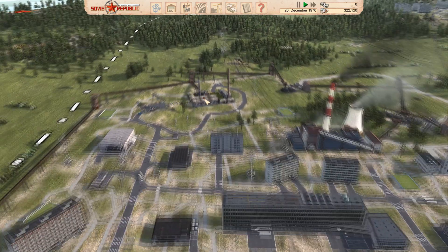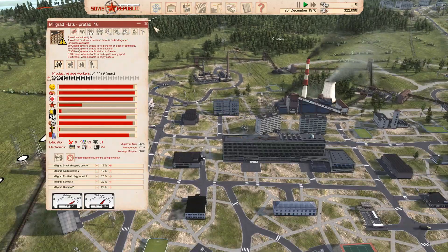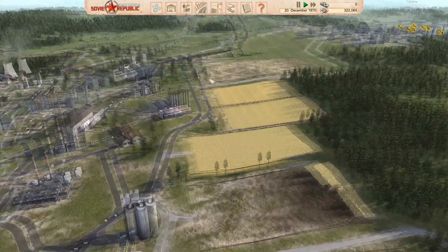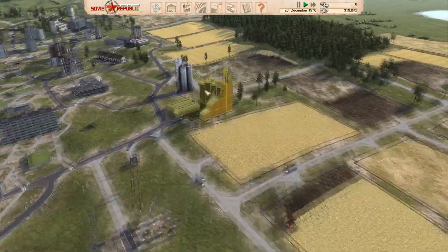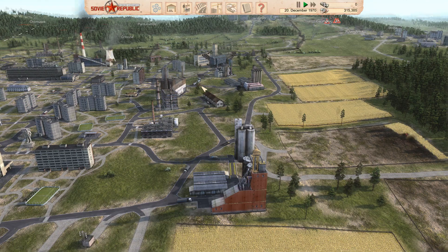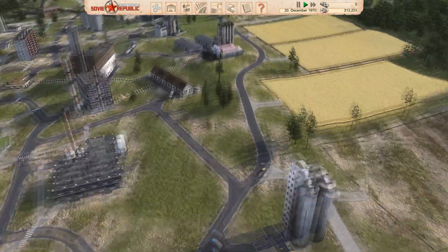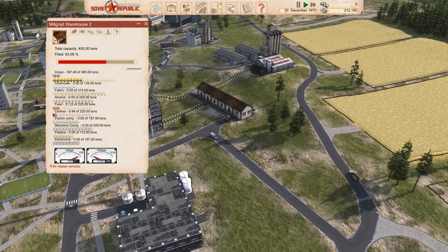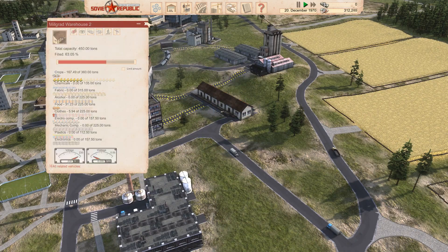I really need to work on this area — I can't seem to keep the population stable. The next problem is over here and it's quite a big one. I think this is one of the problems when you let the game run at high speed and don't pay attention, because I was keeping an eye on the food factory and we were getting quite a lot of food coming through here.